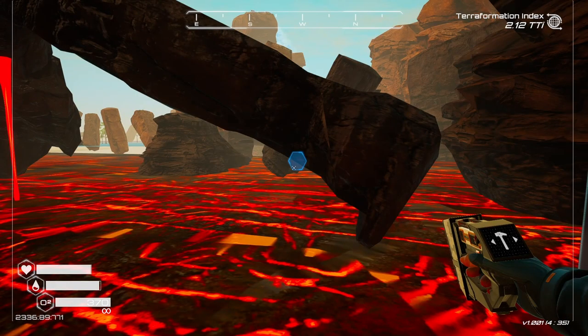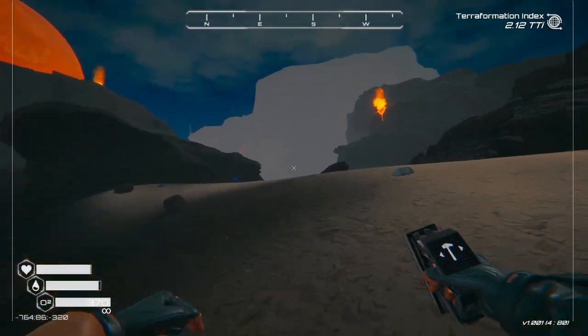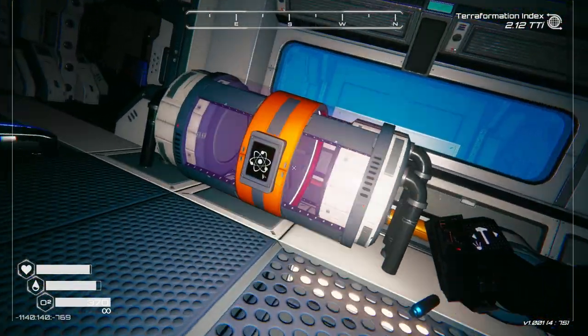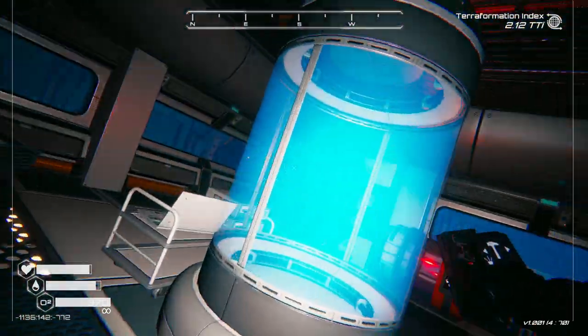I do want to power the ship that was by the obsidian - we just need to find it now. Yeah, it's right here on the entrance, and here it is over here. Now this ship should be powered.